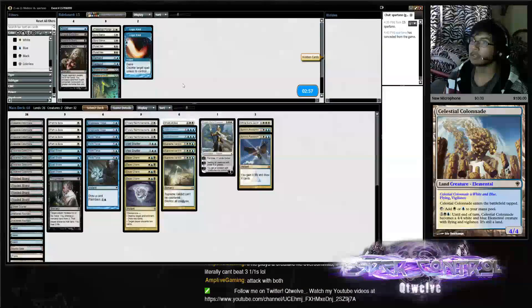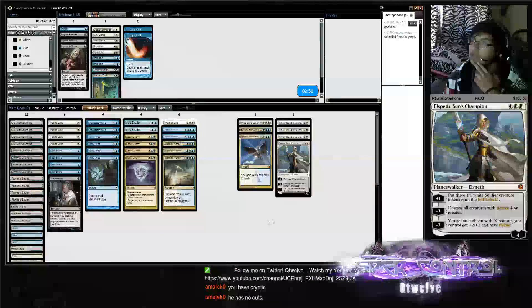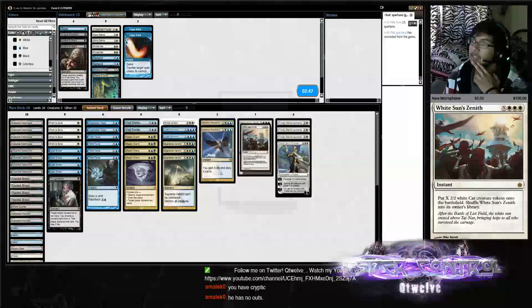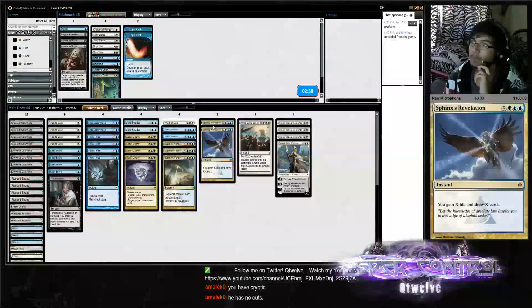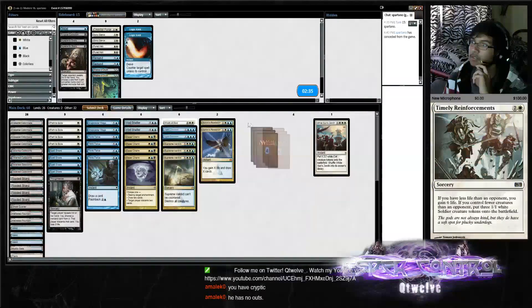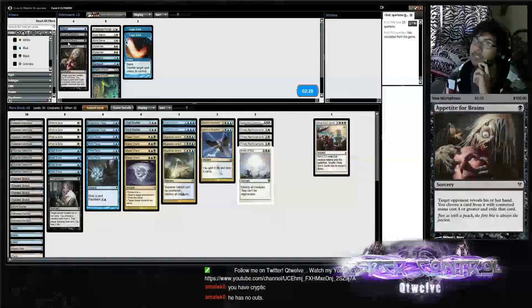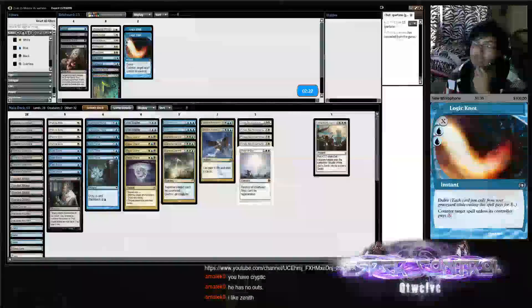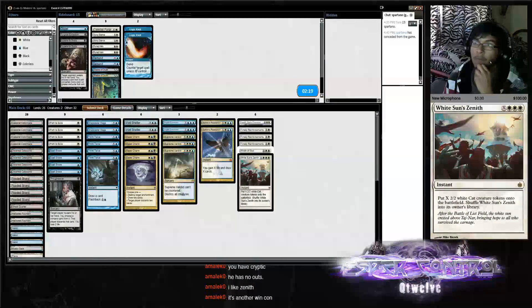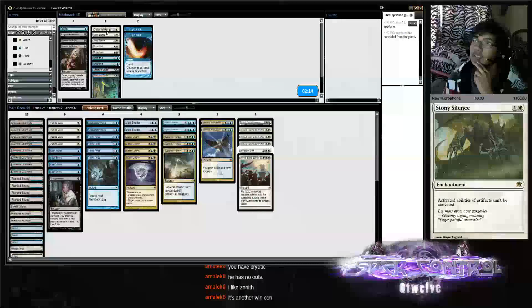Sideboard again. So we have three Timelies in hand, we have Elspeth. Is the Weissman's Zenith necessary now? Weissman's Zenith is something we probably think about. We brought Wrath of God in. Probably don't need to bring Surgical — probably don't need Disposed. Appetite's a no. Logic Knot on the draw — is he going to stay Xantid Swarm? Yeah, it's another win con. Ruined Halo is not really good, Timely is not really a reason. Logic Knot needs more fetch lands or more stuff in the yard.